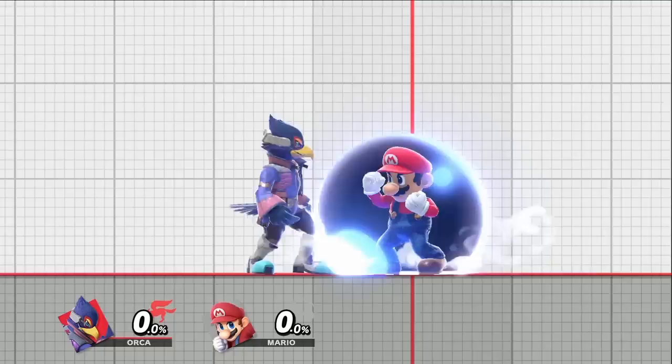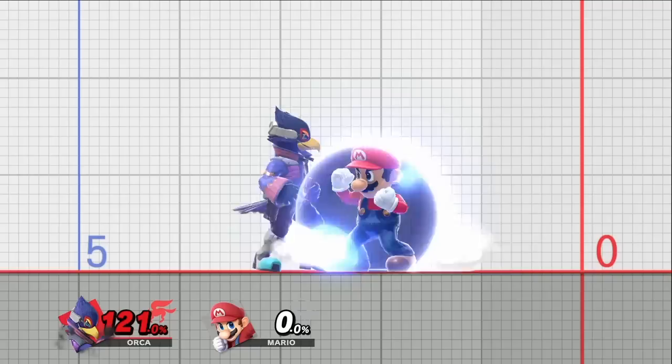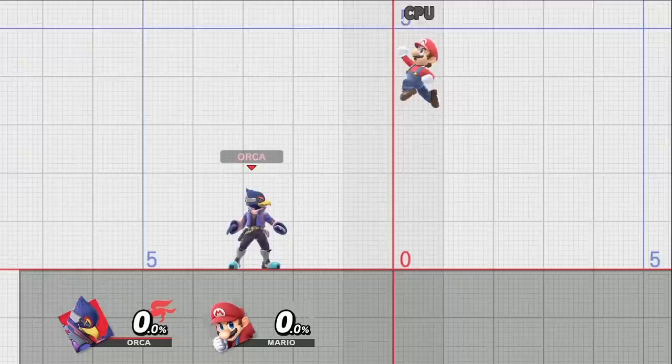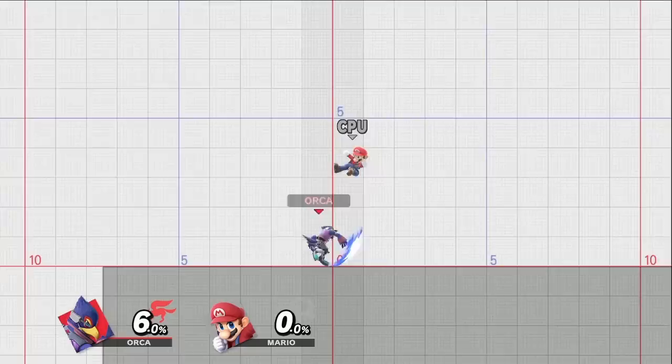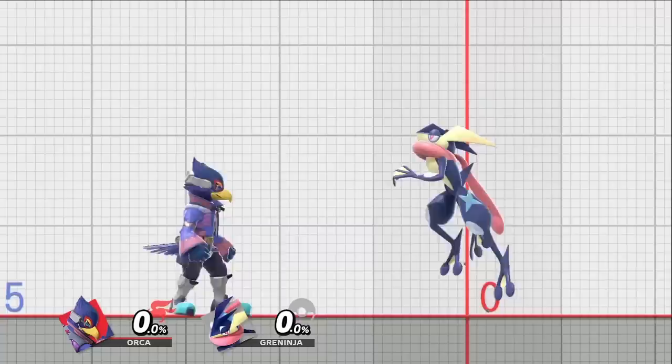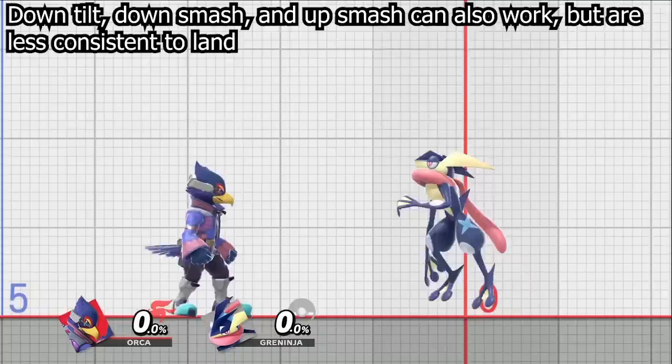Of course, if your opponent is shielding, you can always go for a grab, which is amazing for Falco at low to mid percents, but it's also more punishable and at higher percents Falco will not get much off of a grab. So with all the stuff mentioned, it'll make your opponent more inclined to jump. Luckily, Falco has some incredibly strong anti-airing options. Up tilt, up air, or up smash can punish opponents trying to land on top of you. Forward air is really good at catching opponents as they jump, and if you're fortunate enough to catch the opponent as you're rising, you can fast fall and consistently combo into up tilt or grab.